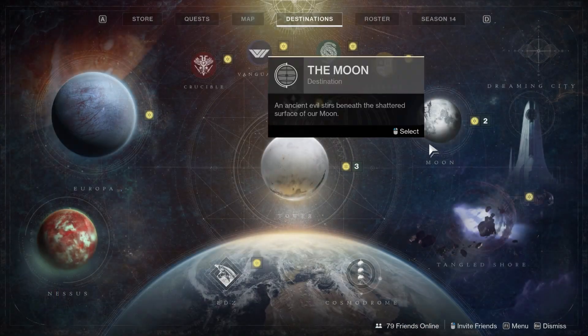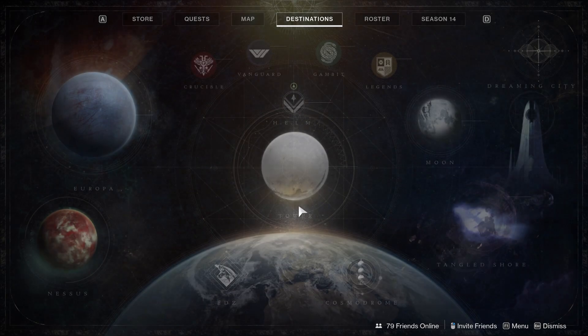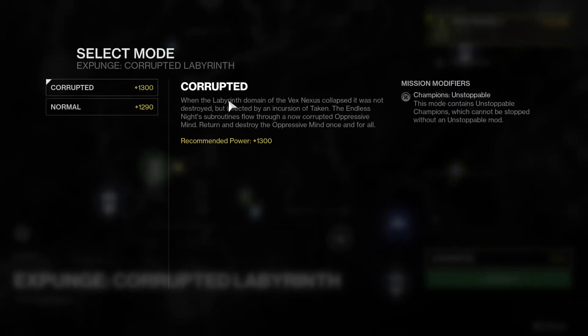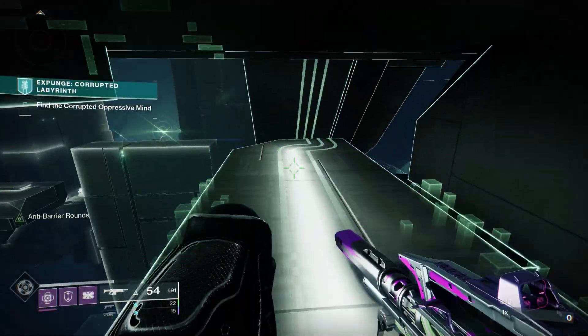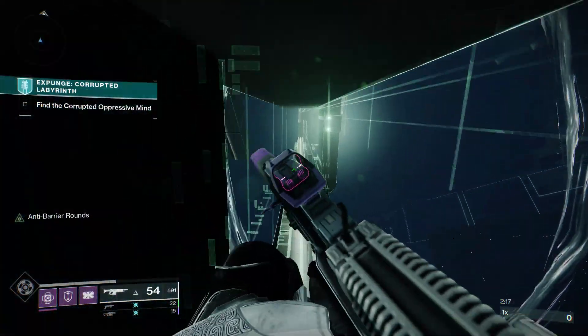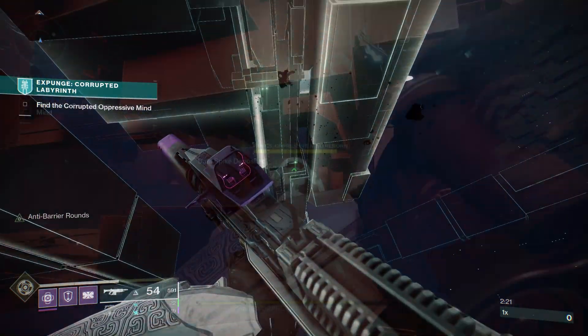You can see right here — if I go to the Moon, which is not the featured corrupted expunge mission, it looks totally normal. But if I go to the featured one on the Tangled Shore, I can now select between two different difficulties: corrupted and normal. Obviously you want to select corrupted — it's just going to be 10 more light and the champions are actually going to change between the two. Then you complete the mission as normal.